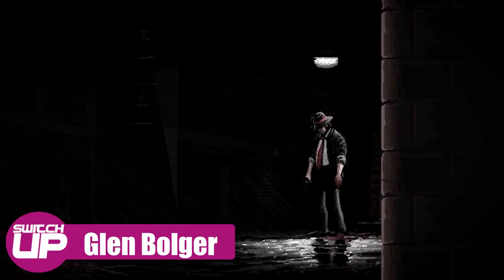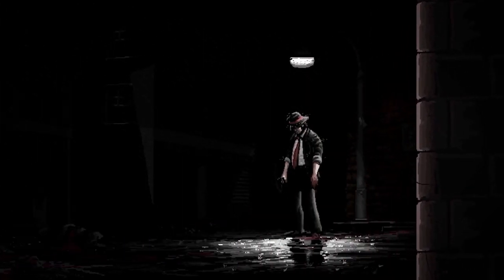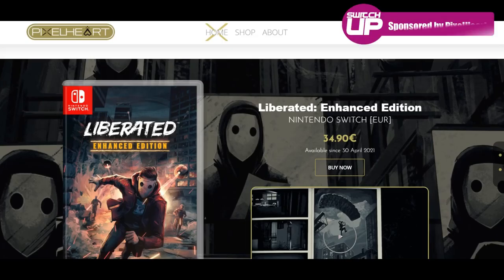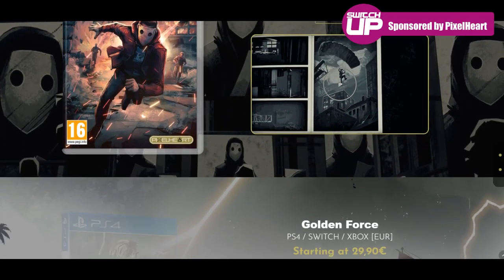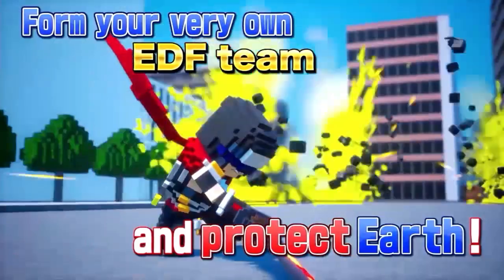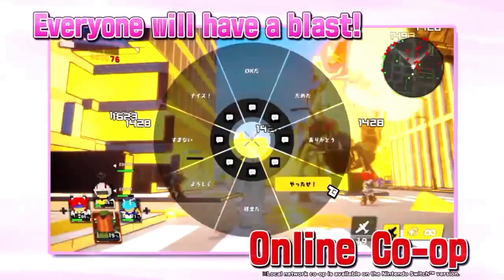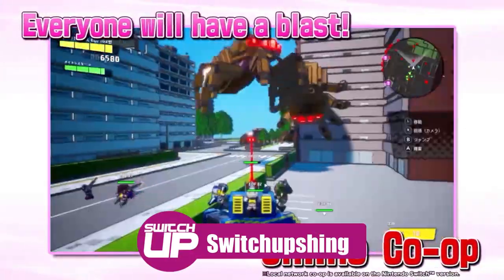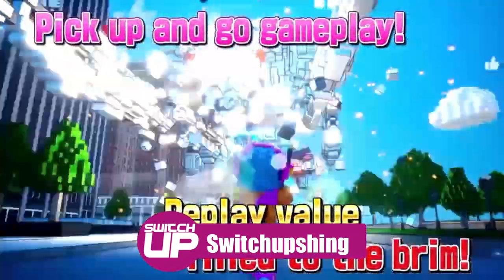Hello everyone, welcome to Switch Up as we once again have a look at some of the games coming out for the Switch this upcoming week. A big thank you to our new channel sponsor Pixel Heart, creators of low print run physical games for consoles including the Switch. Due to this partnership we are able to share a promotion code — Switch Up Shing — which will get you 15% off an order via their website, link in the top pin comment.